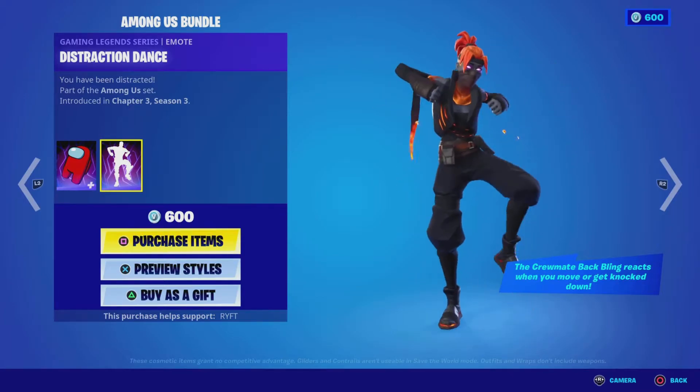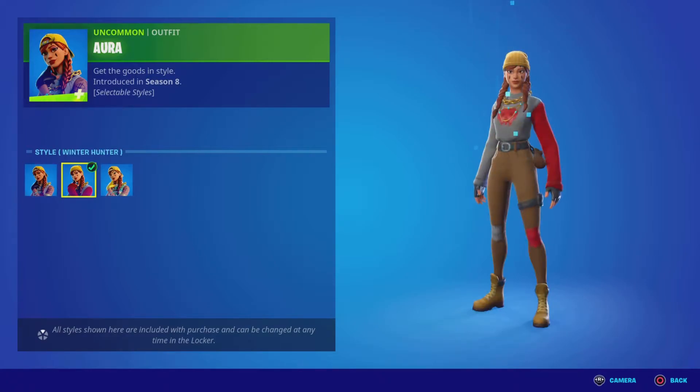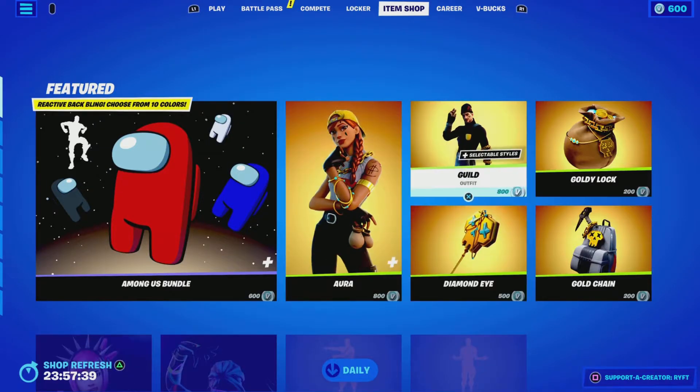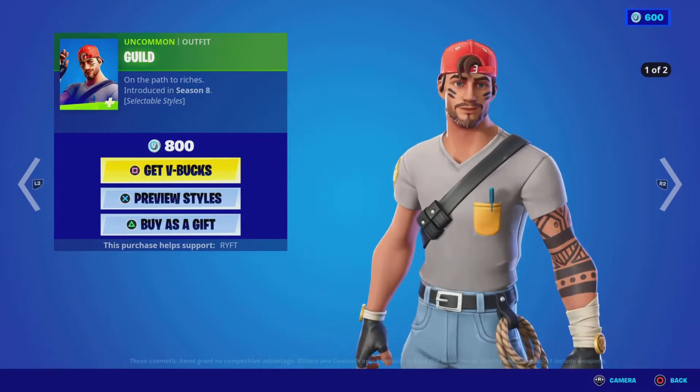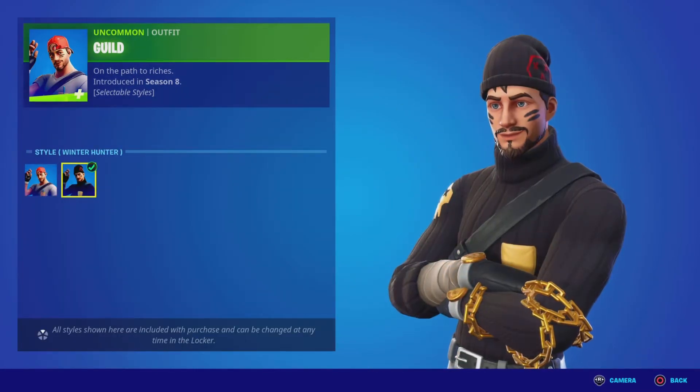Distraction Dance — I don't know if it's copyrighted, so yeah. We've got Aura, we've got it with itself Winter Hunter and Charming Aura. We've got Guild, aka Alia, the Alia skin.